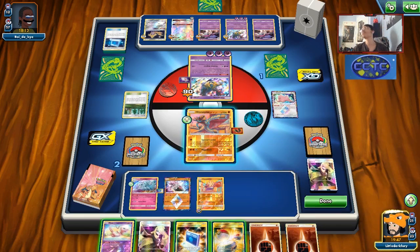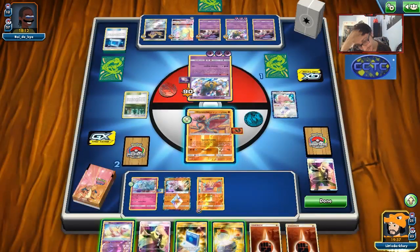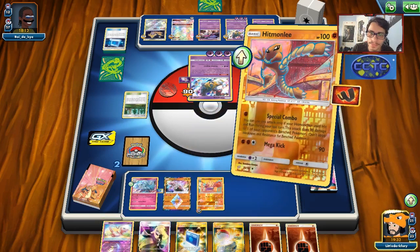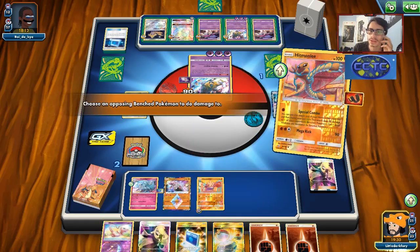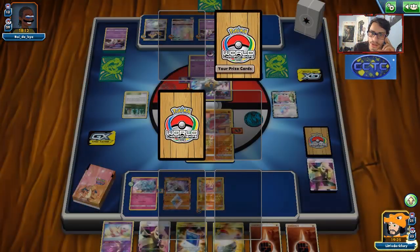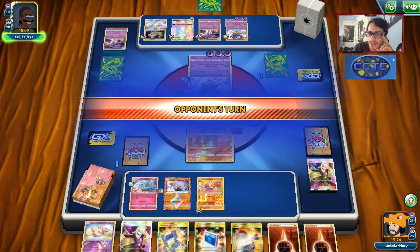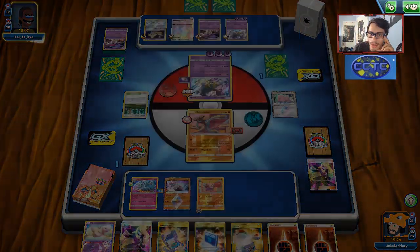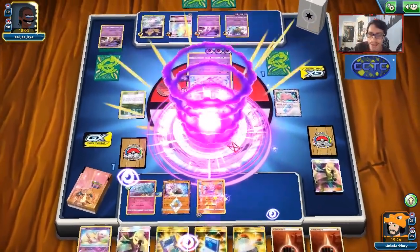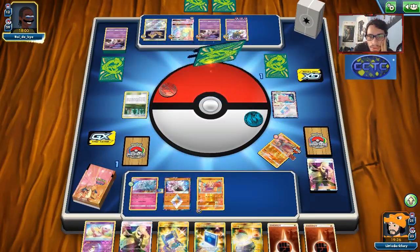We don't get the double Custom. That's pretty frustrating. We could have won if we Customed the Malamar — could have Hitmonlee'd the Malamar, stayed in the active, gone back into Hitmonchan, hit-and-run, and knocked it out. We just needed to find our Custom Catchers and the game was not nice enough to give them to us.